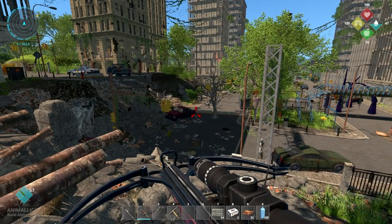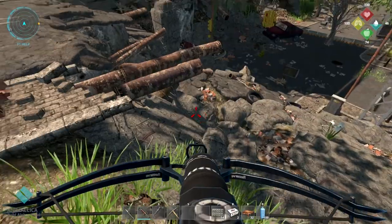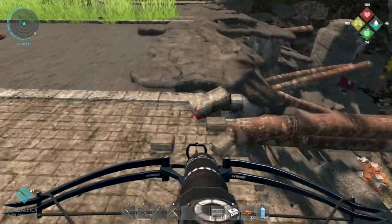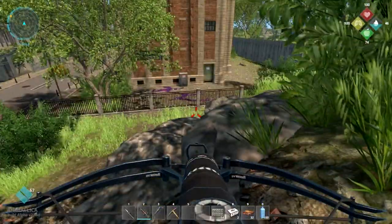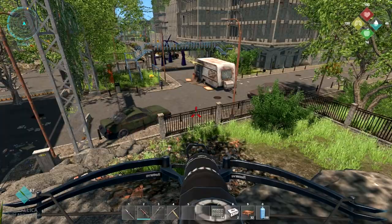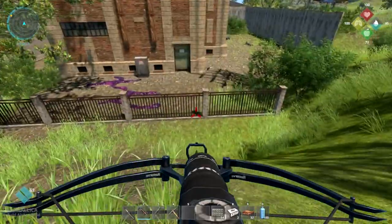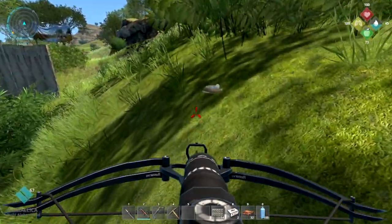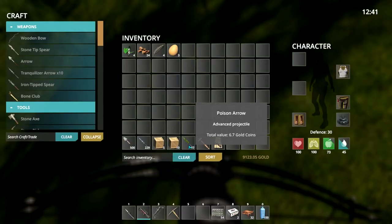If you shoot them from far enough away they might die before they get to you, so that is pretty handy. He's a little confused probably because I'm standing up here so he can't figure out how to get to me — and he died! Once you get good ammo or good weapons and some special arrows, things get a lot easier. If you prefer not being in melee combat with them, these arrows are pretty handy. I haven't crafted any yet — so those I had 70 to start with, 67 now.